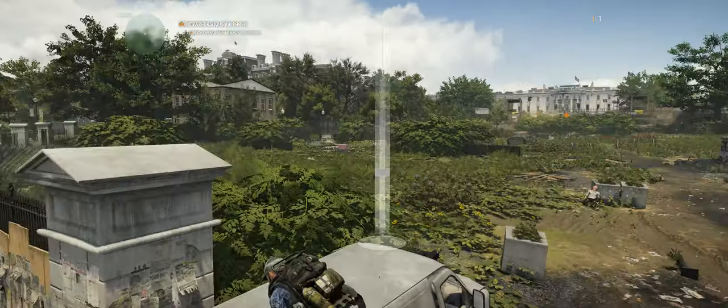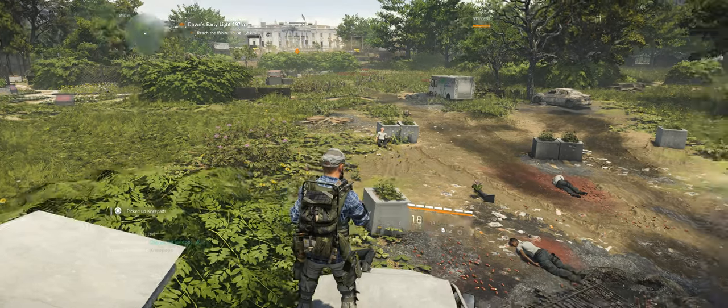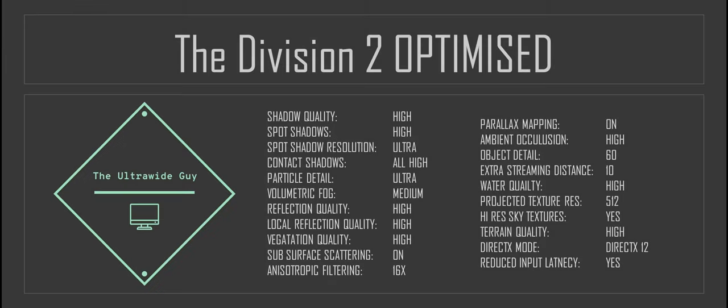Anyway, we're going to be running through the game's low, medium, high and ultra presets, as well as the optimized settings I mentioned earlier. Speaking of which, they are on screen now. Basically, you want to be setting the game to ultra and dropping down a few key settings by one or two steps, retaining most of the delicious graphical sheen while giving you a nice boost to FPS.